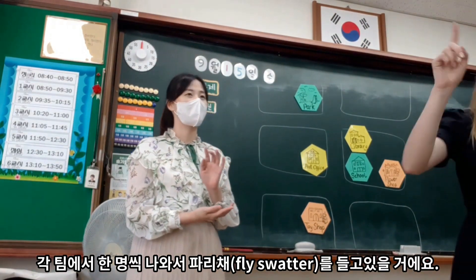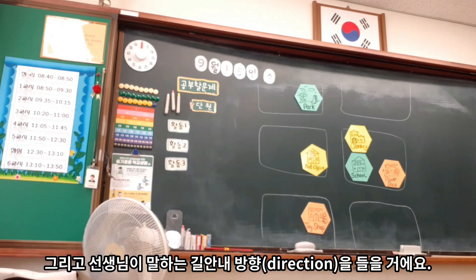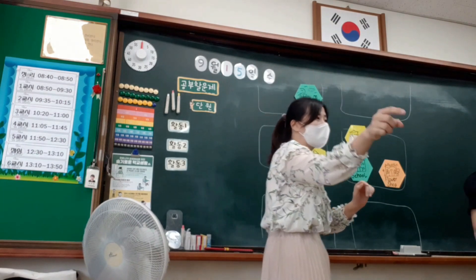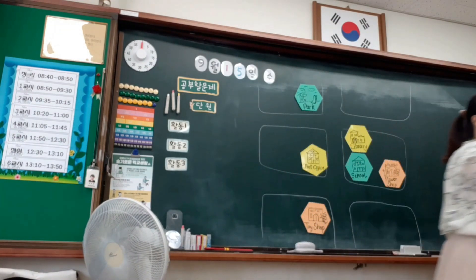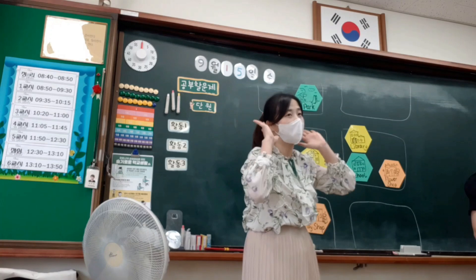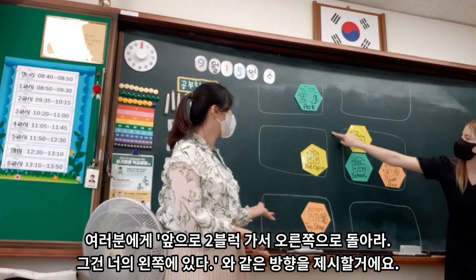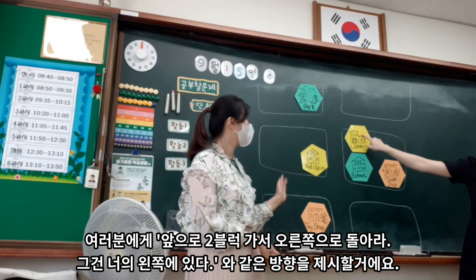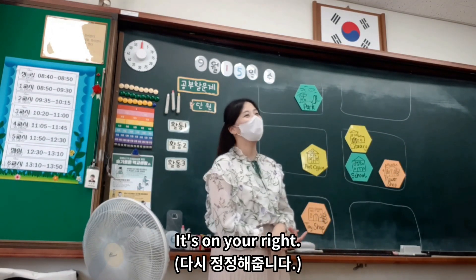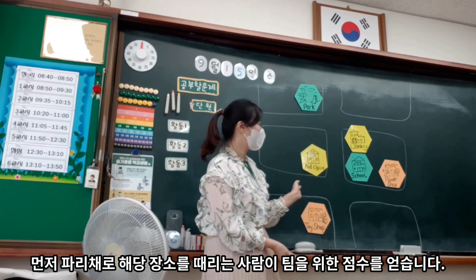One person from each team is going to come up and listen to my directions. I will give you directions like go two blocks and turn right — it's on your left, it's on your right. Then I will say go. The first team to slap the right place on the map gets a point for their team.